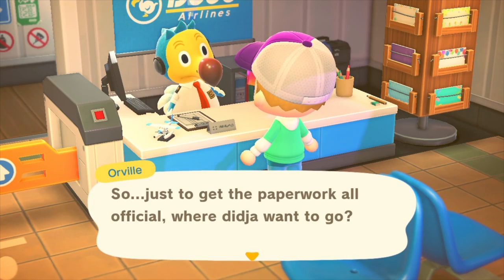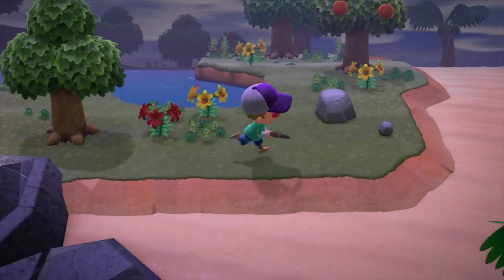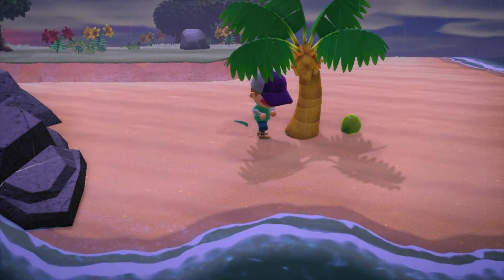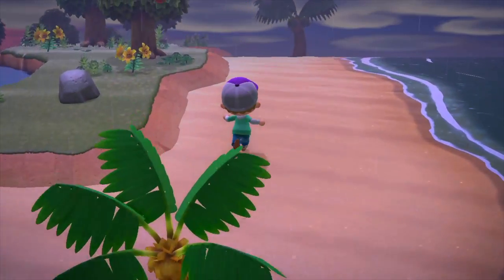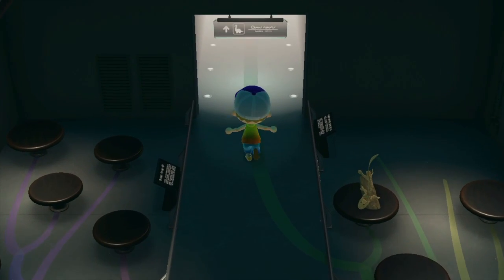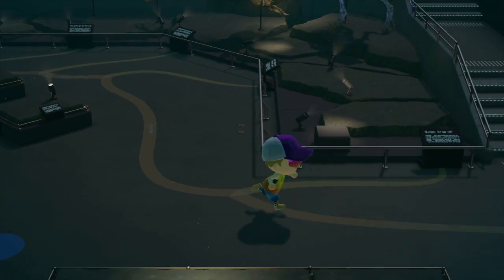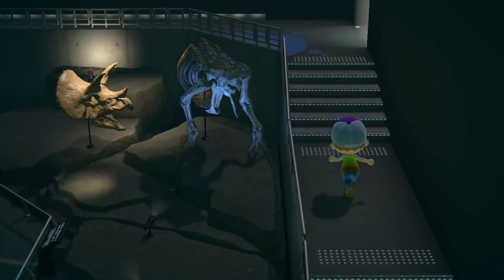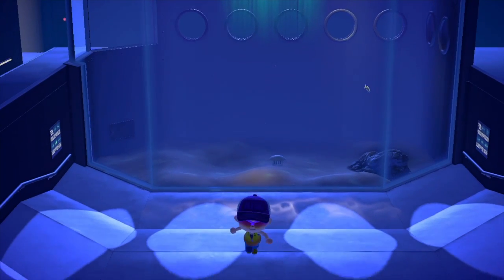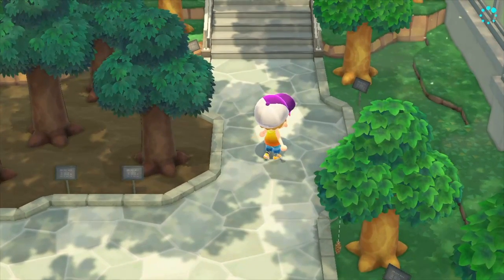The tickets allow you to travel to a randomly generated island for collecting resources. You can collect rare materials like bamboo and more iron, and also get new fish and insects that you couldn't normally find on your island. This is especially useful in your first couple of days when you run out of resources because you're limited to certain parts of your island. Tickets are also great for exploring new environments if you don't have friends to visit islands with. You'll also be visiting Blathers a lot — the museum is unlocked by donating 15 unique species of bug and fish, and it's one of the best places in the game.